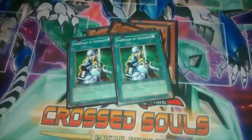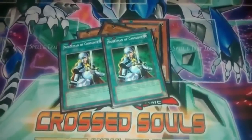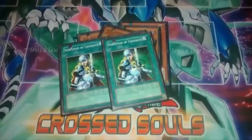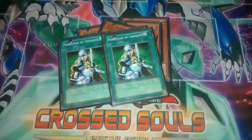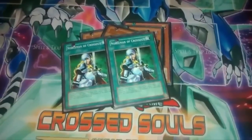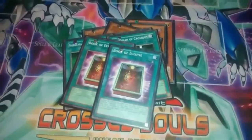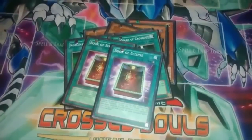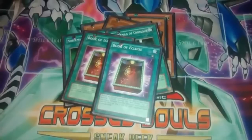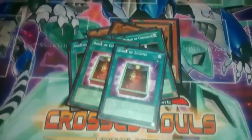I just watched the YouTube Grand Championship and congratulations to 87Shona for being a badass - but Nobleman of Crossout is also there to take care of your set cards. Two Book of Eclipse - I might actually take those out since I have other searchable answers against Nekroz like Aurkus, Lightsworn Monk, or the Gem-Knight lock. But Book of Eclipse still has its utility so it's staying for now.